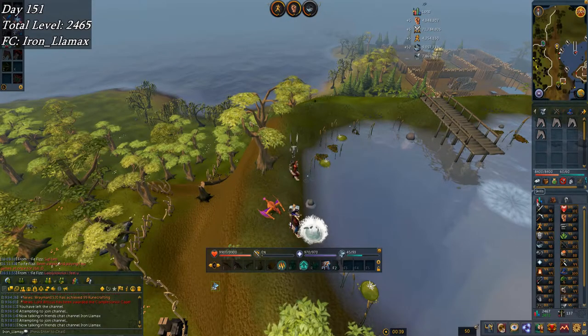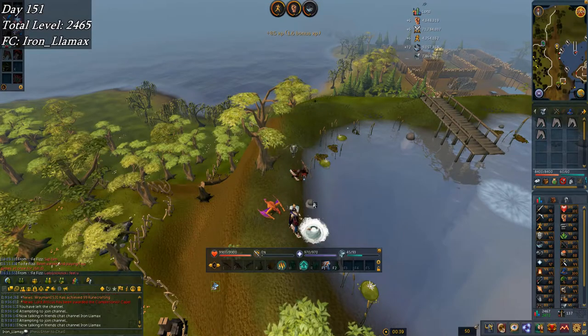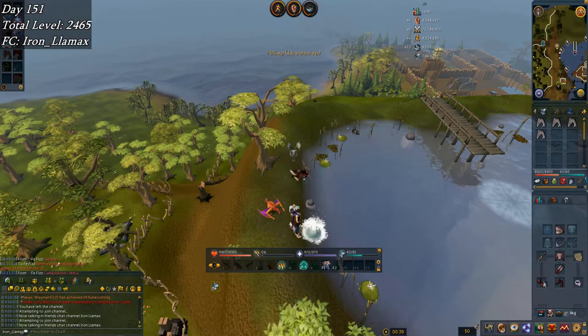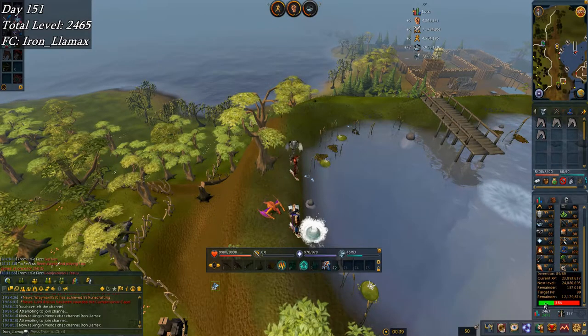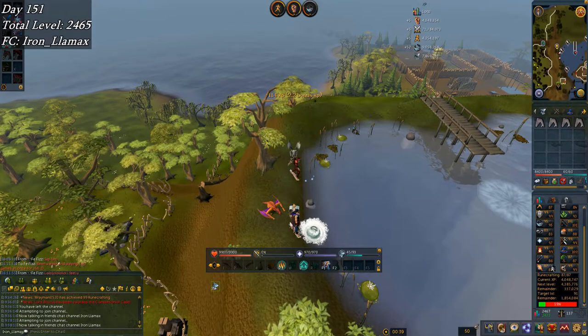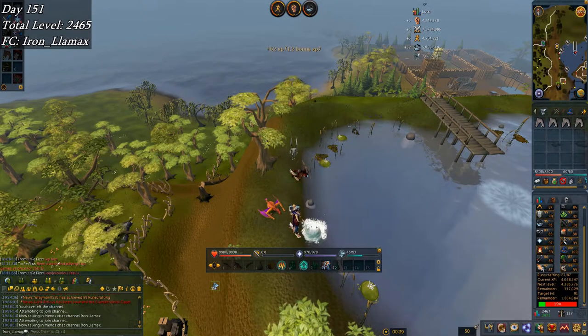Up to 95 fishing, which means I've also got the medium crystal urchins unlocked, so it feels even worse that I'm here instead. I've got the full fury shark outfit now, and invention is about 200k away from 90, which is pretty good. I think I might move on to runecrafting next just to finish up those sets — doing rune span is efficient enough. Might also collect some energies tomorrow.